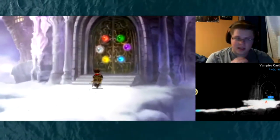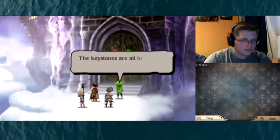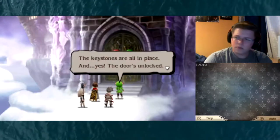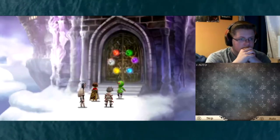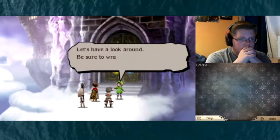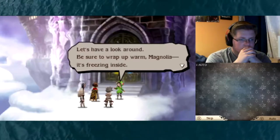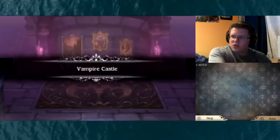Before we go in there I think we might have to do something. The keystones are all in place and the door's unlocked. My guess is someone must be inside. Let's have a look around. Be sure to wrap up warm, Magnolia. Okay - Empire Castle. Why is Alternas's helmet right there?